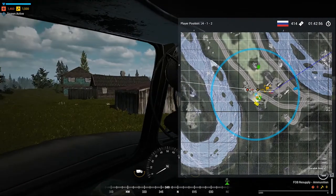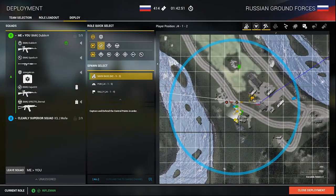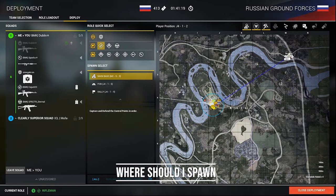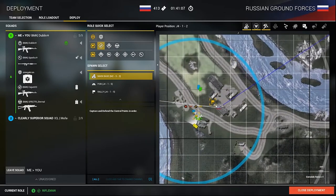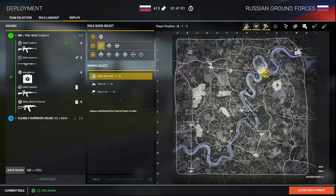With the FOB on the map, you'll see a blue circle. You can drop supplies to the radio anywhere within that blue circle, and you can build anything within it. When ready to spawn in, make sure you're spawning with your squad. If we had a HAB set up at another cap point, we wouldn't spawn there unless specifically instructed by our squad lead.